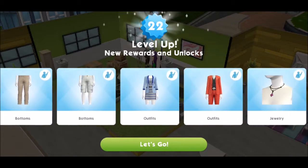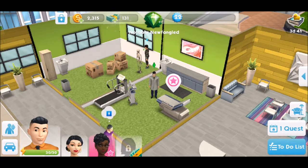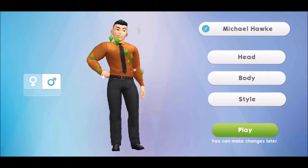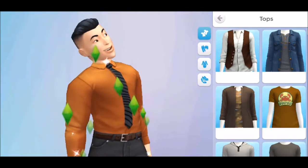Let's see if I remember to show you all of the items this time. Let's do the clothing first so that I don't forget. Now we've got Michael here, so let's go have a look. I've got the two bottoms and the outfit, so let's have a quick look.